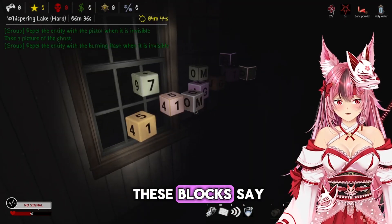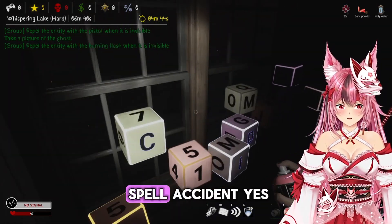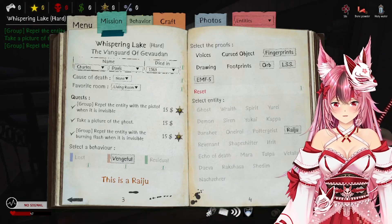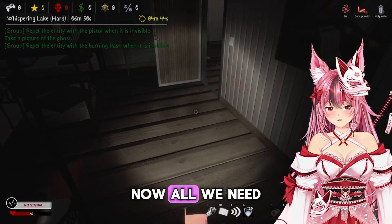Okay, so what do these blocks say? It looks like it's gonna spell 'accident.' Yes — that's a death by accident. Now all we need to do is go ahead and get some hunts started.